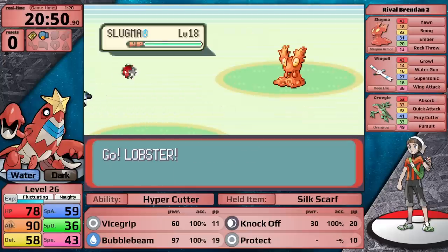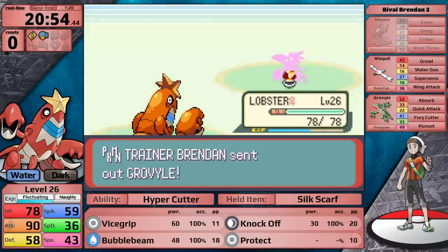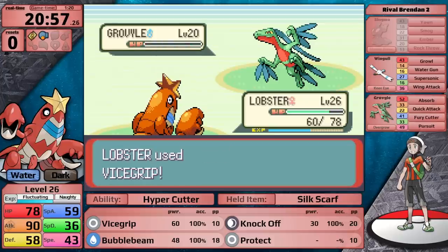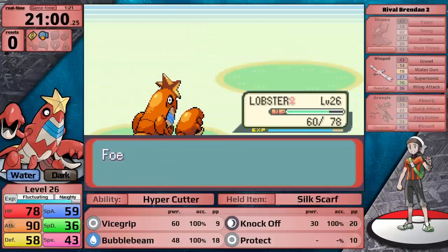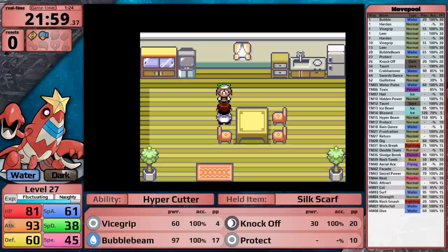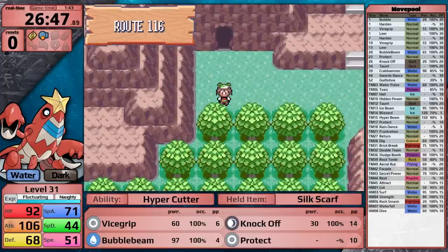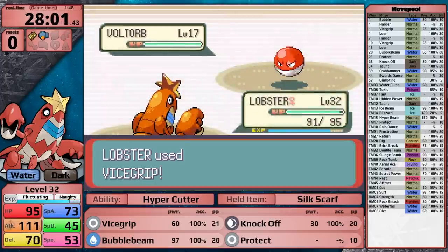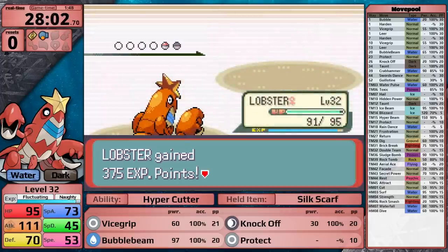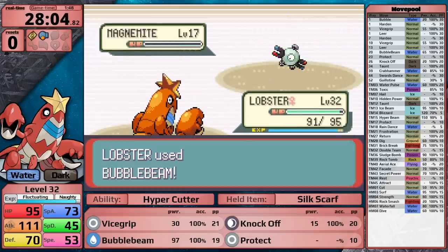Next is Brendan — he leads with Slugma, which Bubble Beam one-shots. He sends in his Ace, Grovyle, and Vice Grip actually gets the one-hit. All that's left is Wingull, so this fight is completely simple. Water-type moves deal neutral damage to Electric-types and also Steel-types, so I don't think I'll need Rock Smash to get through Watson's Magneton. I fight most trainers around Mauville City, then head to Rusturf Tunnel to grab the Black Glasses — but Crawdaunt doesn't get many good Dark-type moves, so they probably won't be useful.